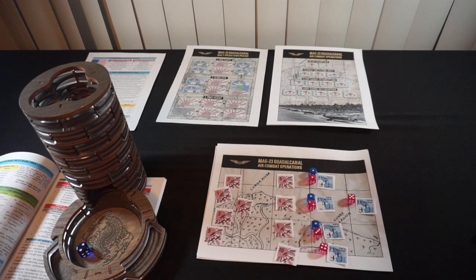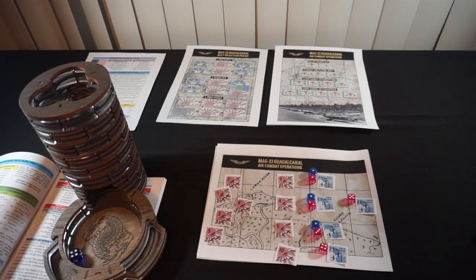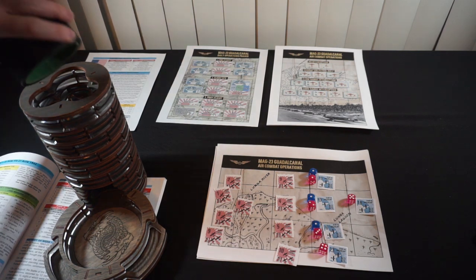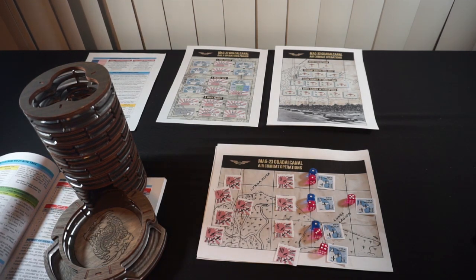We net out to two hits, so we need to roll for credit on those. For the first hit — element four, which is Fang and Flash; rolling 1-4 gives Fang credit, 5-6 Flash — a two means Fang gets credit for the first hit. For the second hit — element one, Ruff and Nightmare; rolling 1-4 gives Ruff credit, 5-6 Nightmare — Nightmare gets credit for the second hit.